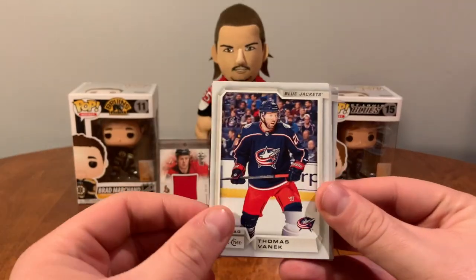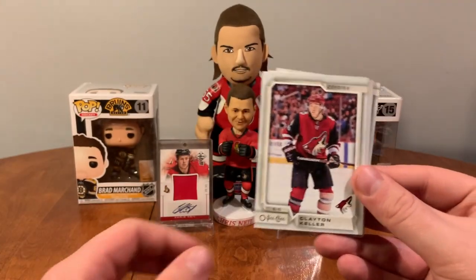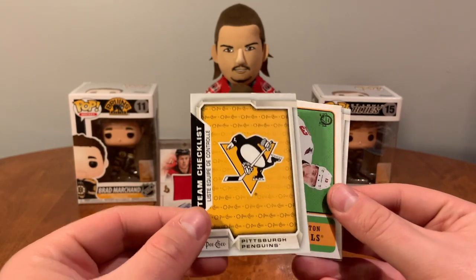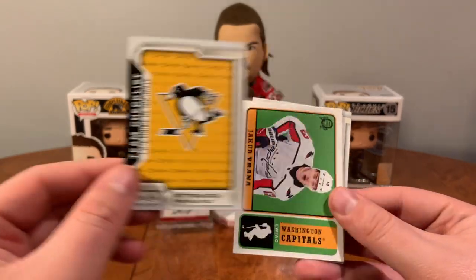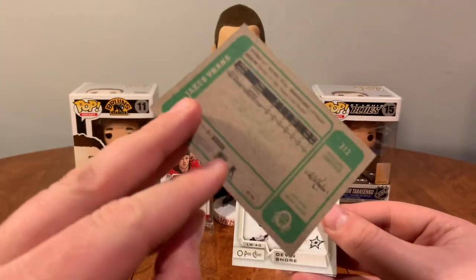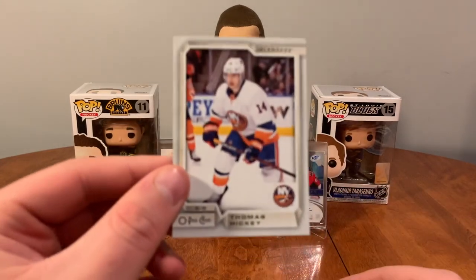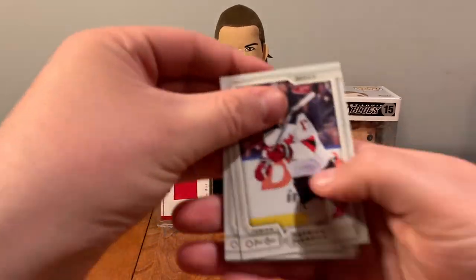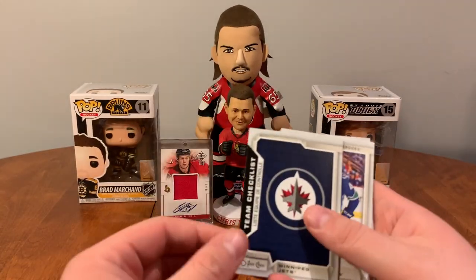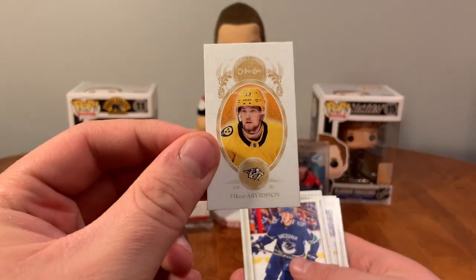Vincent Trocheck, Thomas Vanek — the Blue Jackets — that was brief. Clayton Keller, Tyler Toffoli. Another Penguins checklist, Jacob Veraa — retro, nice — Devon Shore, Thomas Hickey. Patrick Maroon, Rickard Rakell, Dion — Jets checklist — Victor Arvidson mini.